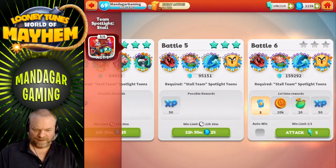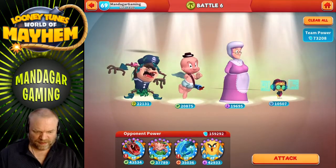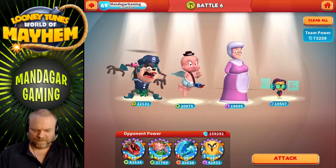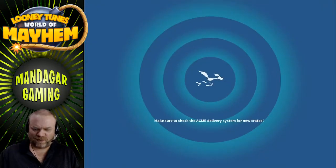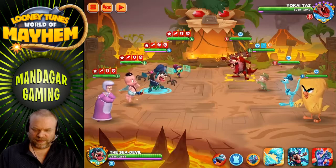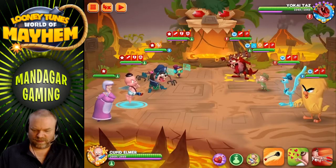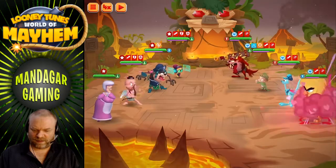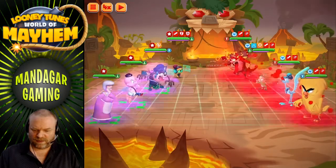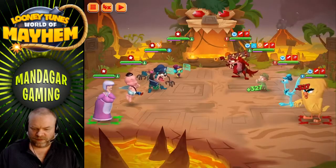Now we have the last battle — 159,000 Vantine. Normally I would use Artist against these, but let's see how the stall team does. It might be strong enough. If most Actual gets free and does his AOE I will lose a couple of tunes. Speed down, more speed down, and some turn meter reduction — more turn meter reduction. Now the battle should be won, it's just a matter of time.